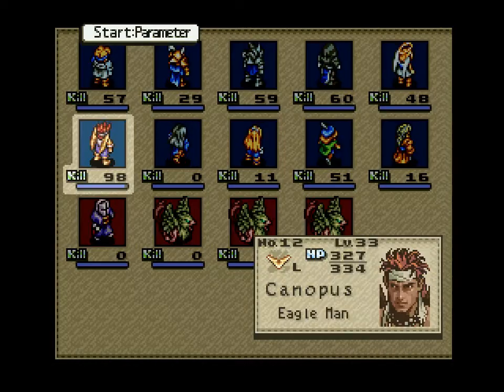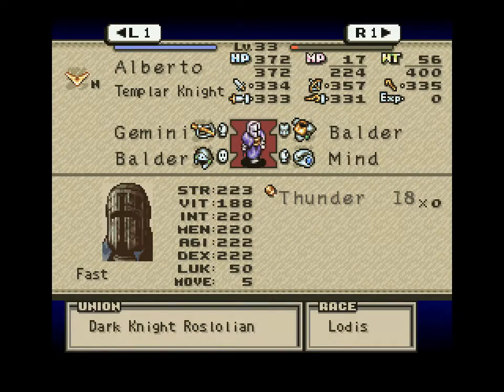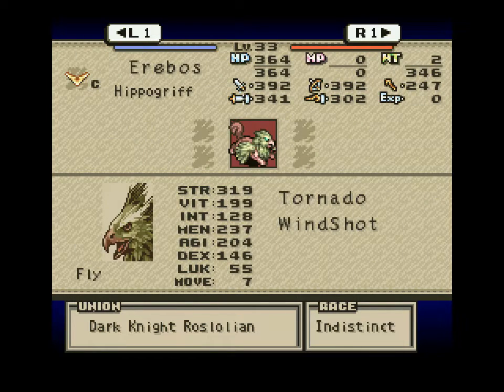Alright, let's see what we're facing. We've got Alberto, the Templar Knight, with Thunder and a Gemini Crossbow. We've got Erebos, the hippogriff, with Tornado and Windshot. They're pretty much just Griffins but with a different color palette. They may have better stats, but I'm not sure.